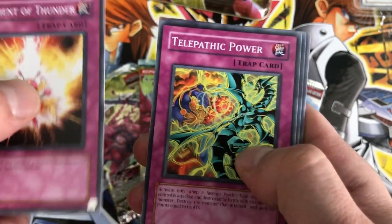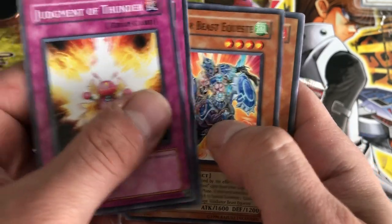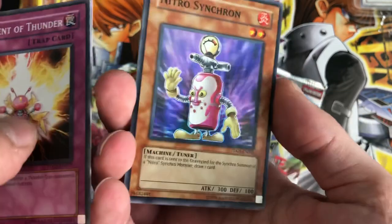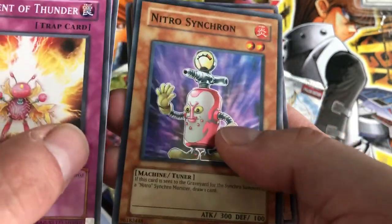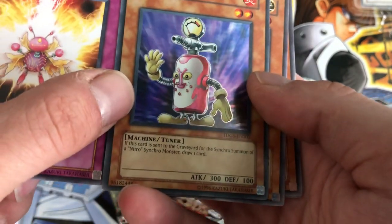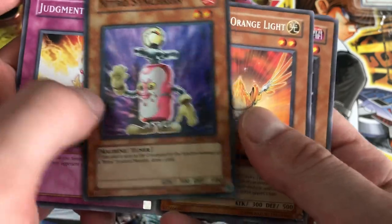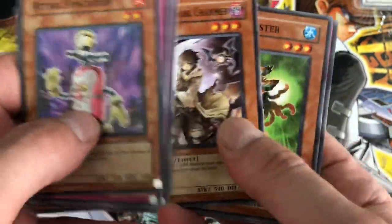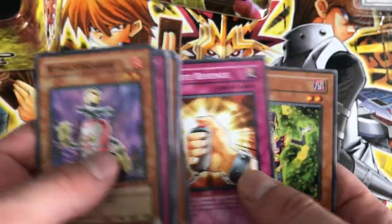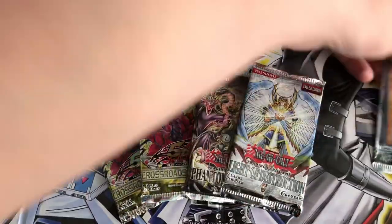Alright, so Judgment of Thunder, Telepathic Power, Gladiator Beast Equiste. Oh, bombs - we got a Nitro Synchron super! Awesome, awesome. I don't even think I have one of these for the collection. This guy gets sent to the graveyard for the Synchro Summon of a Nitro Synchro Monster to draw one card. I'm not sure how many Nitro Synchro Monsters they made but you should look it up. And to Herald the Orange Light. So we have Dark Charmer, Oyster Meister - which I pull in absolutely every pack - Cray Bones and Remote Revenge. Awesome, starting off with a bang, I'll take it.